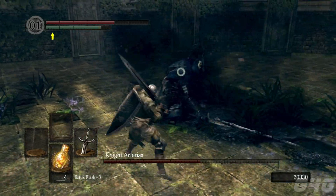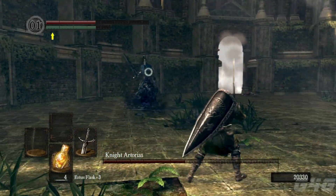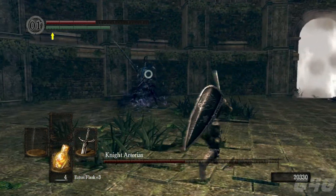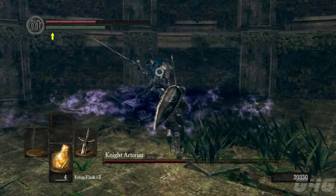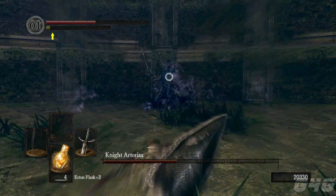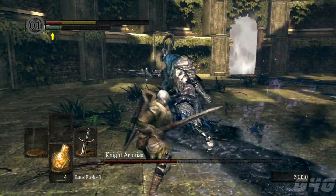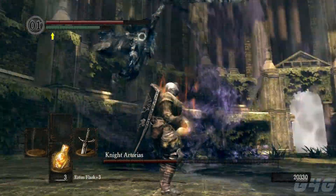I would suggest bringing a good weapon where you can buff, so you can do extra damage to him. My weapon couldn't buff and it was the best I had at the time. He's doing his buff — as I said, you can probably put in some attacks, but he'll do an AoE afterwards, so get out of there as soon as possible if you're going to put in some attacks.